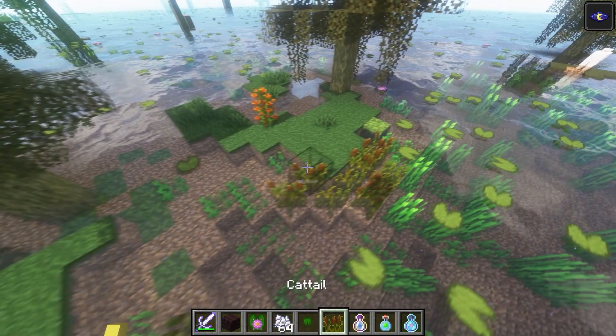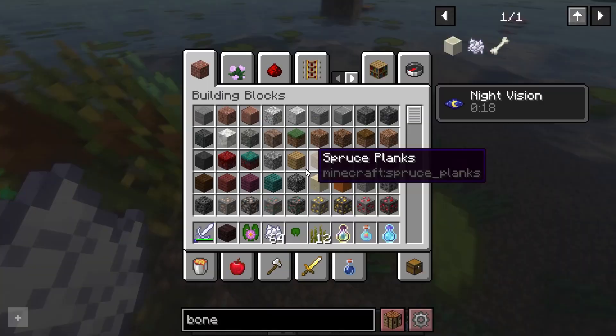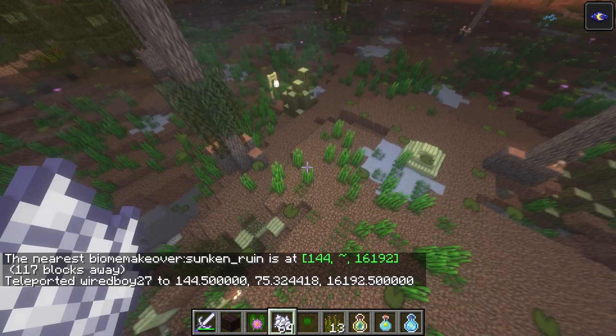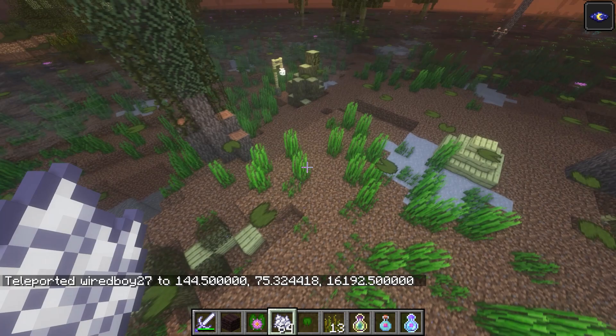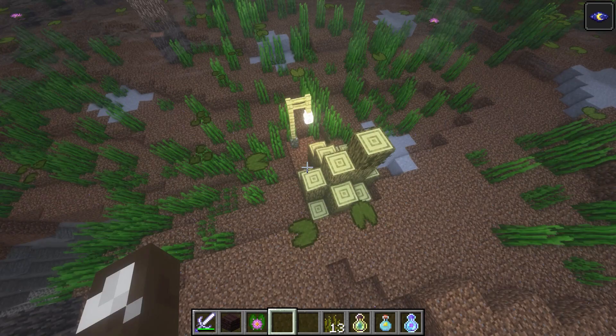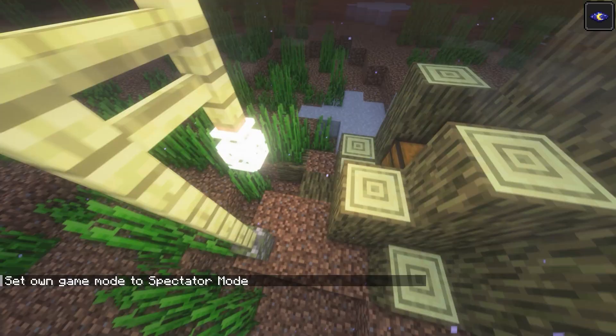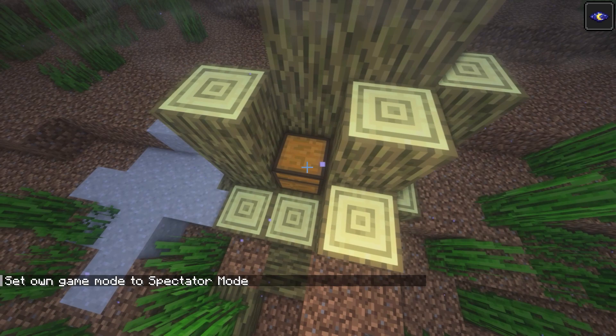We've got reeds and cattails here, both for composting. Teleporting to a sunken ruin — these are also available in the mangrove swamp. There's a lightning bug bottle here which is part of the world gen structure.